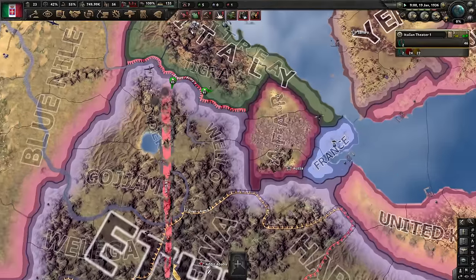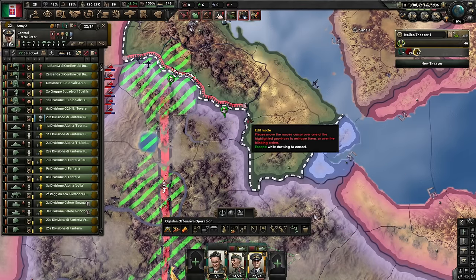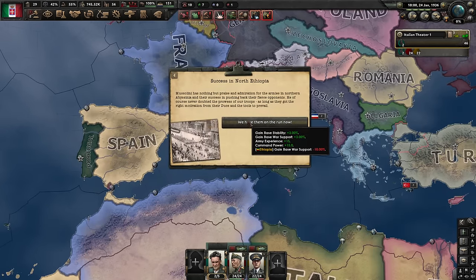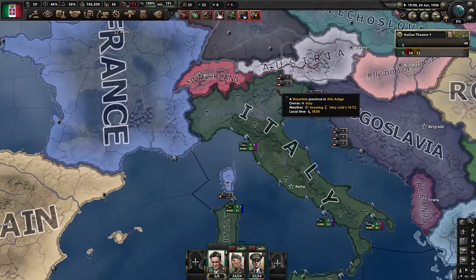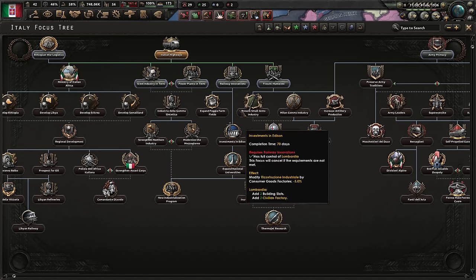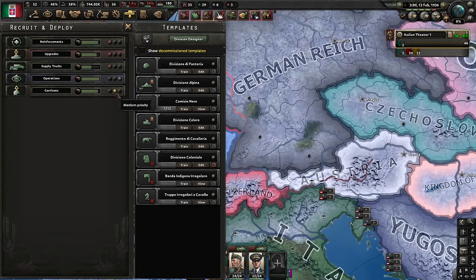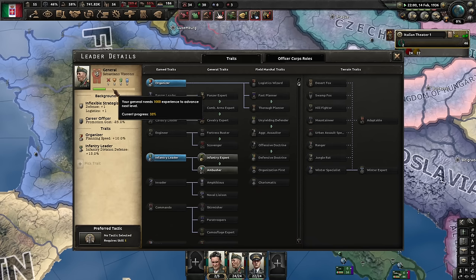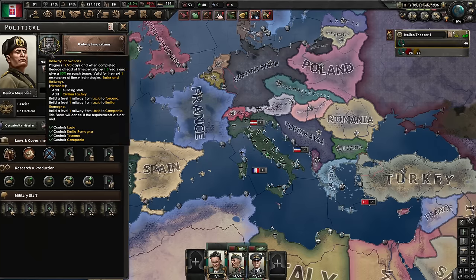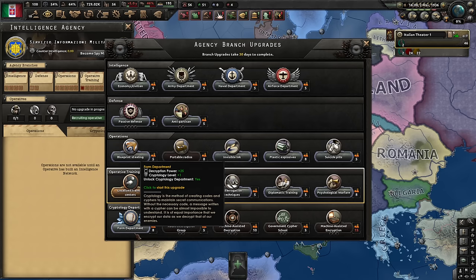Our guys are arriving in Ethiopia. I don't have to micromanage this. Success in North Ethiopia — excellent. Stability and war support, local training centers — and we've made our highways. Now what we need is the research slot, so railway innovations it is. Use trucks if you can. Priorities: operations, garrisons, then everything else. He's gaining experience quickly and will be a field marshal soon enough. We've finished the solid progress focus. Let's go down this path. Cryptology department. Let's see what Germany does — is there going to be a civil war?